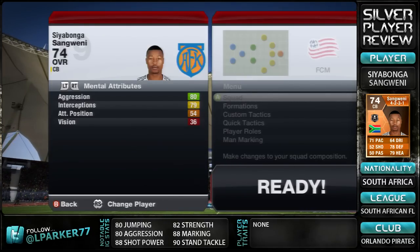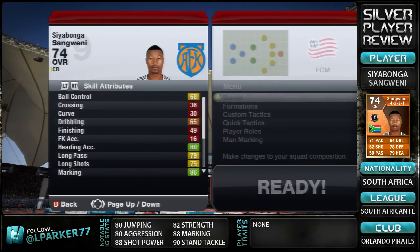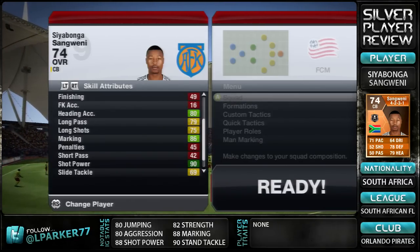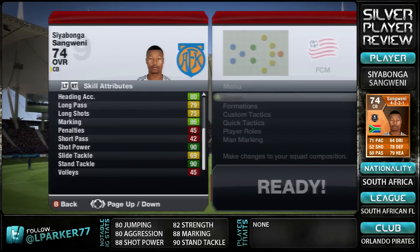Lastly there are his skill attributes, and there are a few nice hidden stats here. 68 ball control, 65 dribbling, 80 heading accuracy, 79 long passing, 76 long shots which is also quite nice. 88 marking, 88 shot power — which is one of those hidden stats — 69 sliding tackle and 90 standing tackle.